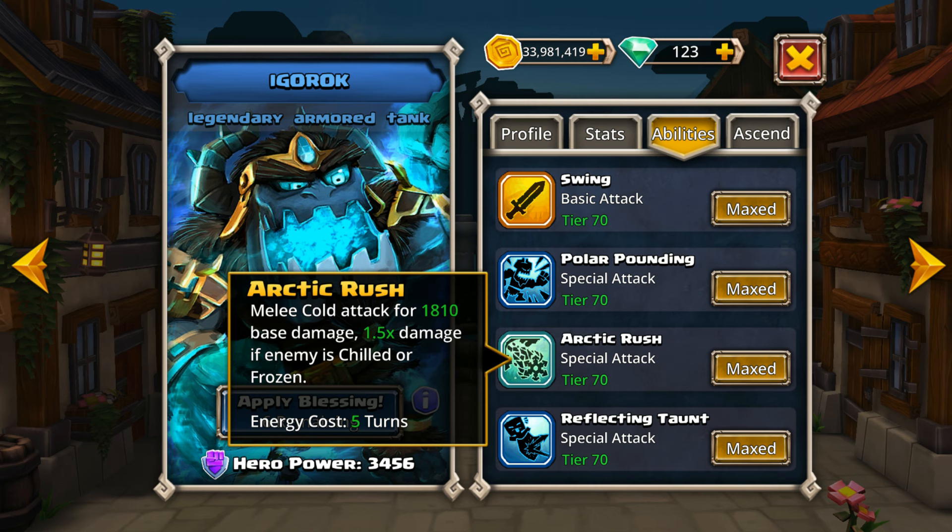Additionally, it is possible to use Polar Pound on enemies and then have it cycle around and be able to use Arctic Rush as well. But in all honesty, if you really want that combination, it usually wears off before you have a chance to do Arctic Rush. So typically you're going to see it in conjunction with some of your other water heroes that carry that same ability.